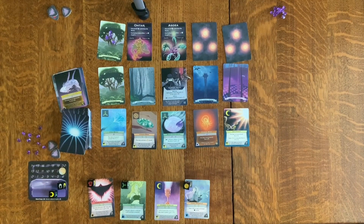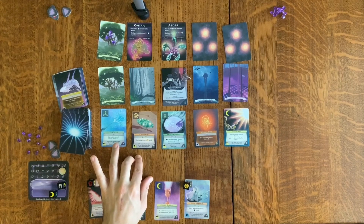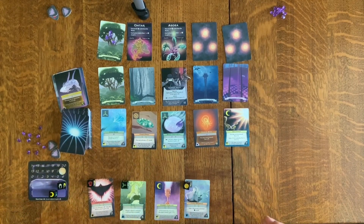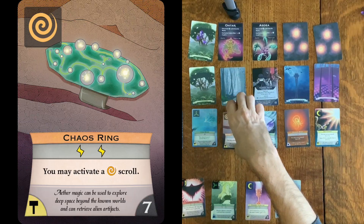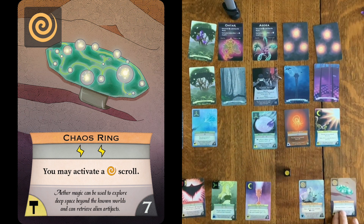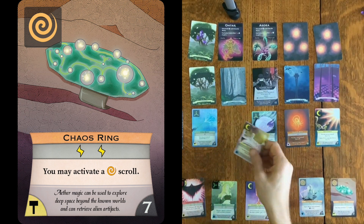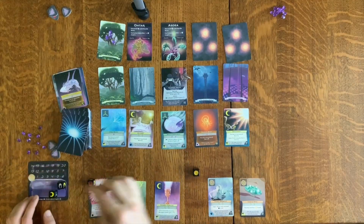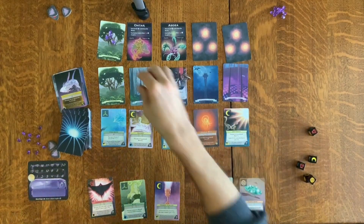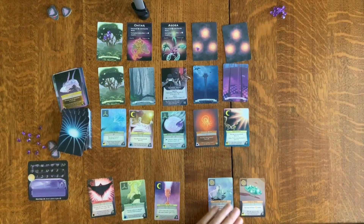When your grimoire starts to get larger, it's good to be able to trigger scrolls with other scrolls. Let's go ahead and buy a Chaos Ring — anytime I trigger a Chaos Ring, Tobin is automatically activated, so I dig that. This goes back to zero. Doom Phase. My turn yet again — it's the beauty of solo play.